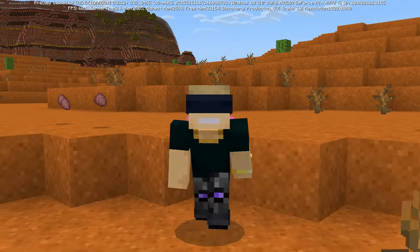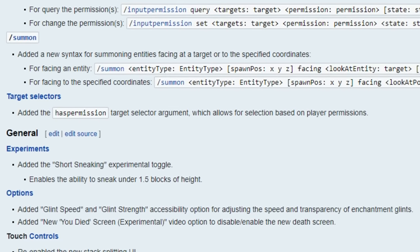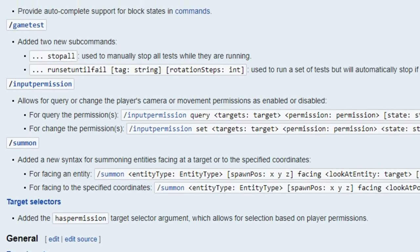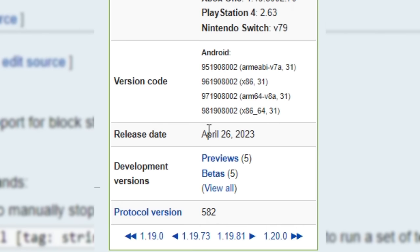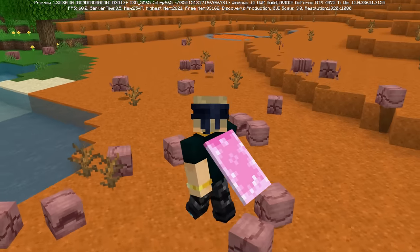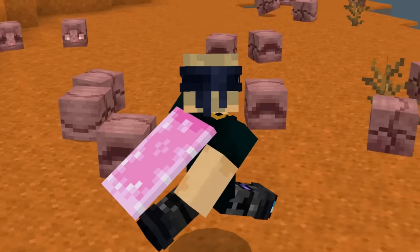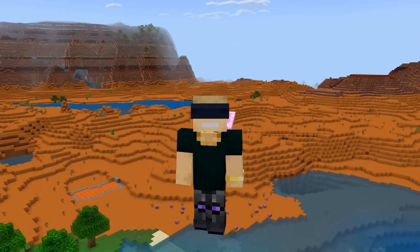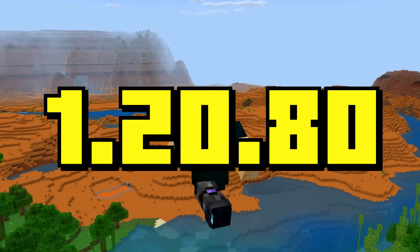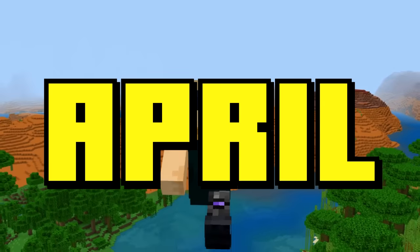So now let's talk proper dates. Tucked inside of the name and the numbers for today's beta is .80. So this preview is the very first preview from the upcoming 1.20.80 update. Last year, 1.19.80 released on April 26th. When it comes to this year's timeline, we're actually in a relatively similar place, and maybe even one week ahead. With the armadillo out of experimental, that means it will be implemented in the Minecraft 1.20.80 update, which seems like it'll release sometime in April this year.